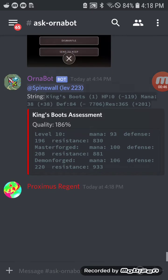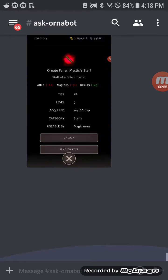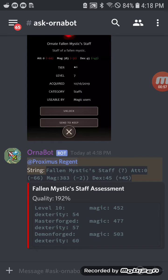Next thing you know, it's going to say what's this — Proximus Regent uploaded a staff, let's tell them about it. Ornabot at-mentions you, then gives you the original stats of the staff.